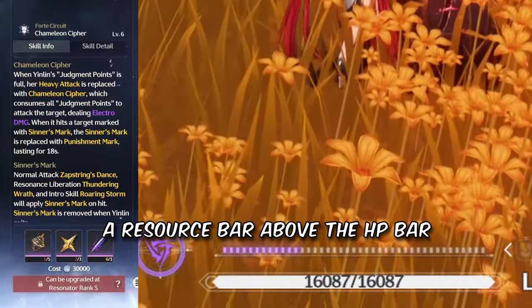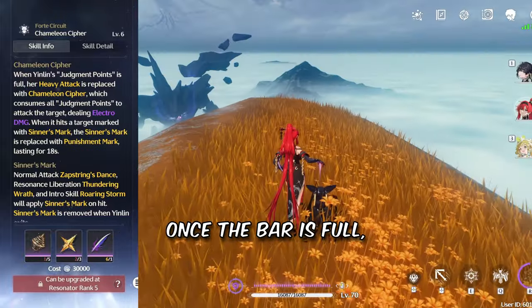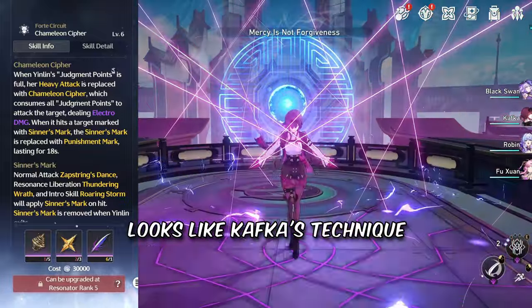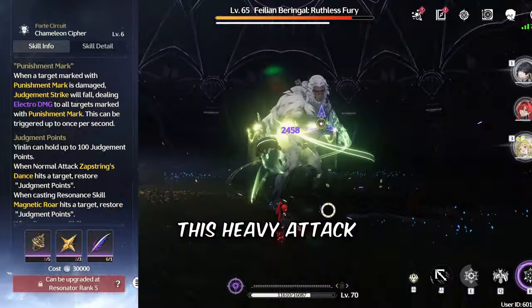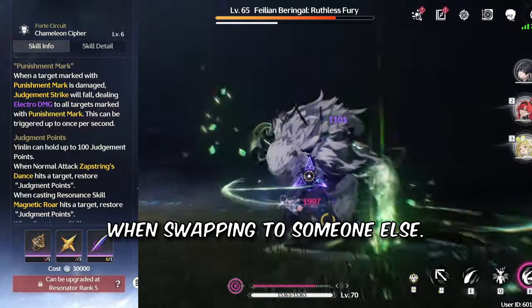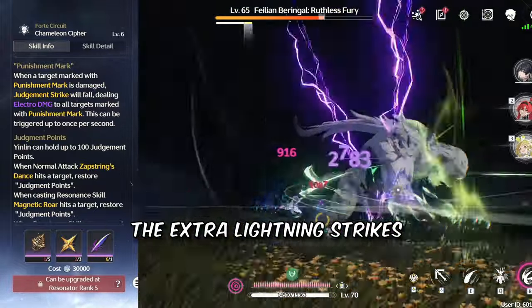Her Forte also adds a resource bar above the HP bar called Judgment. Once the bar is full, her next heavy attack consumes the bar for a big AoE. Enemies hit by this heavy attack are marked again, but this time by a better mark that stays when swapping to someone else, making allies able to trigger the extra lightning strikes as well.